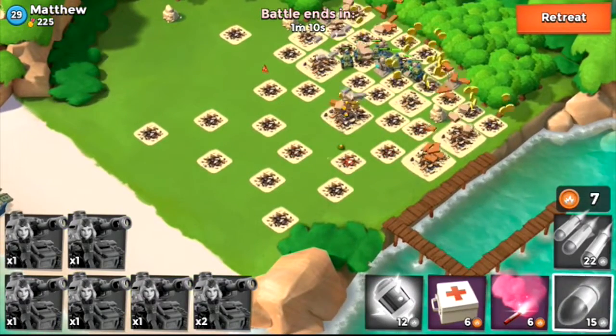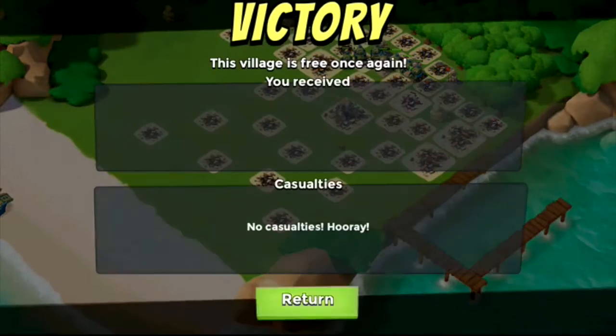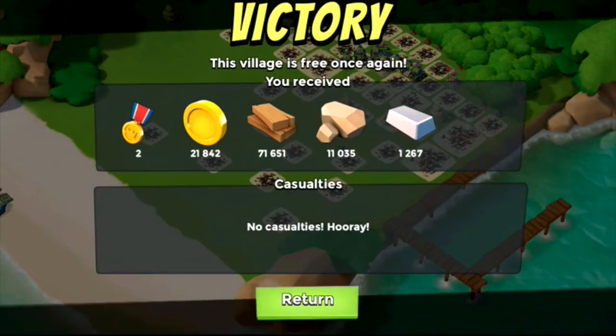So it is beneficial to flank round the back if you can. With the tank being quite a slow unit, you do have a lot of control over where it goes, compared to other units which are just running and are difficult to control — they get themselves into trouble before you can get them out. Thank you for watching the video. If you would like any more Boom Beach videos in the future, then please subscribe.